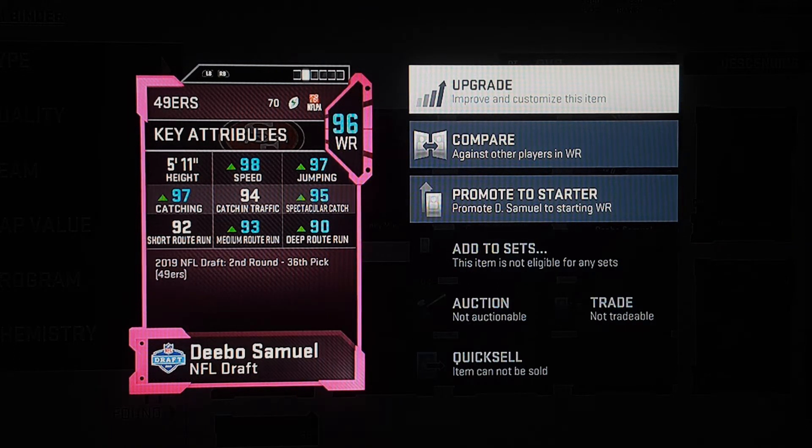It's a second round pick, 36 picks, San Francisco 49ers. He stands at five foot eleven, I think he's like 200-something change. So I got speed up to a 98, 97 jumping, 95 spec catch, 90 go deep, 90 short route run, 97 catching. Short is 92, mid is 93, catching in traffic is 94, spec catch is 95.